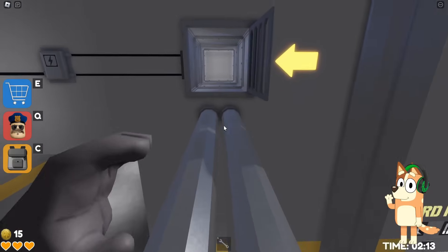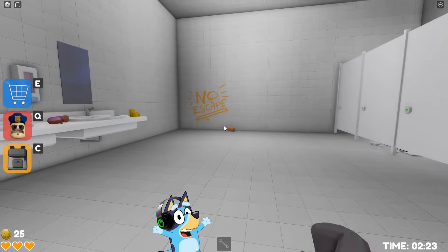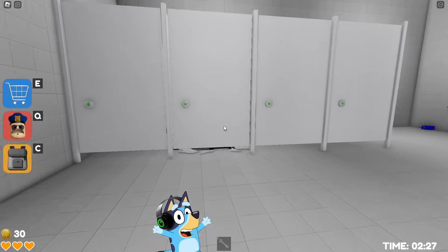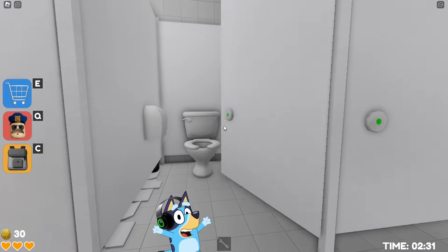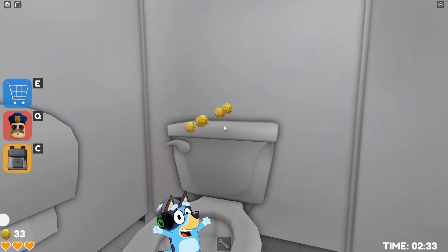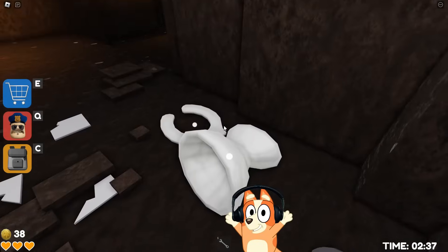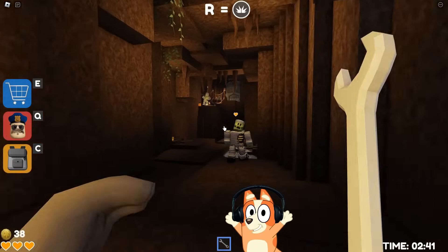Looks like they renovated this room — just look! It has become so bright here and there are a lot of coins around. You can even get toilet paper here — this is very cool. Let's jump into this hole and end up in Avi's dungeon. I'm very interested in how they changed it. Look, there are huge corridors here!